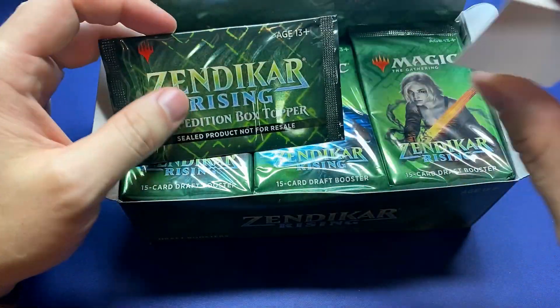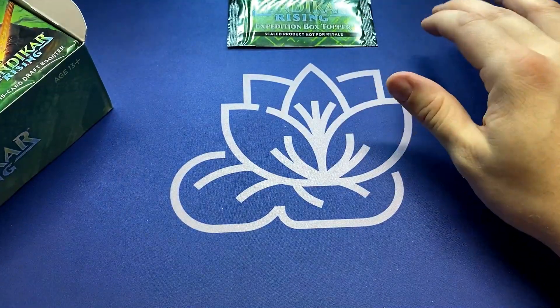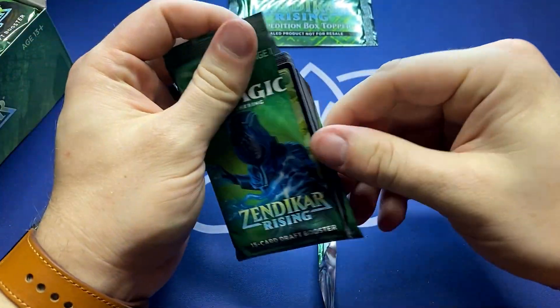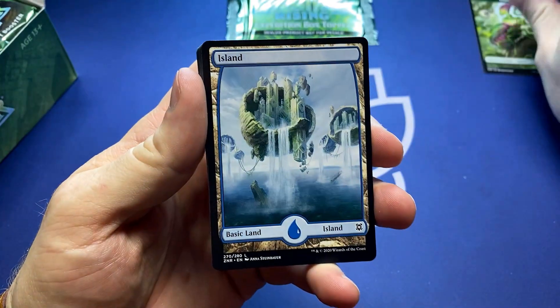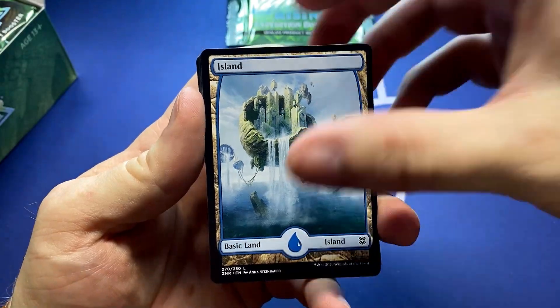Look at that — they've got a little tab there now to keep the box topper from going crazy. Box topper time! We'll save it for the end, and it's a wonderful Japanese print run, so we get the more durable paper quality. Look at that awesome insect — that is a great looking token. And then we get the full art lands — back to the fartlands we go!